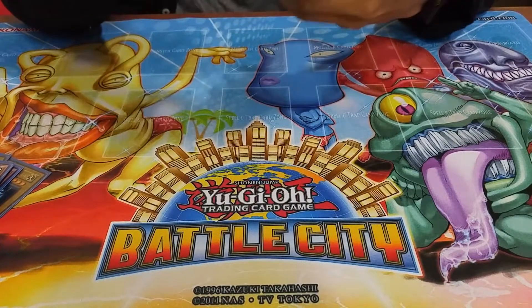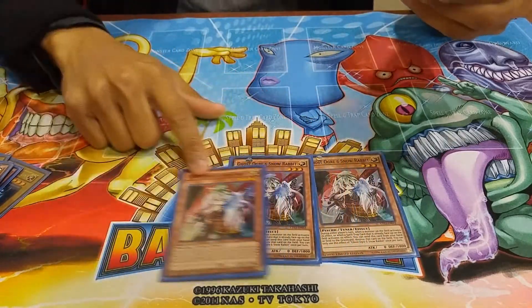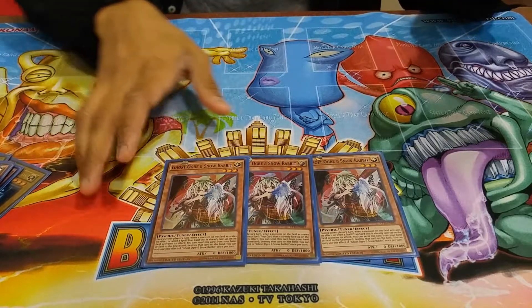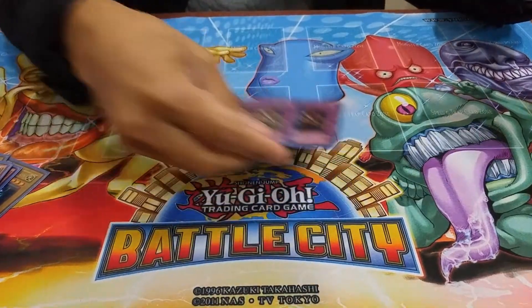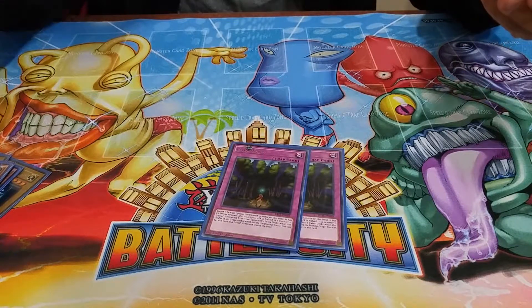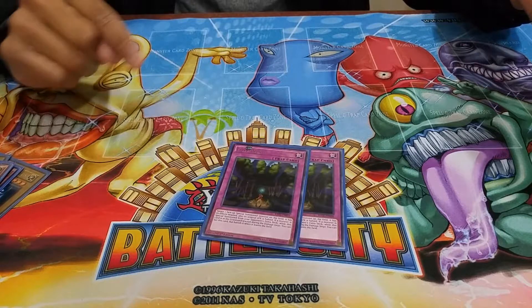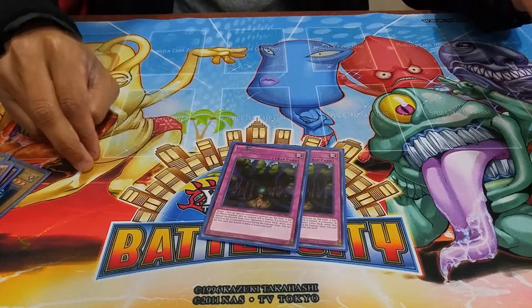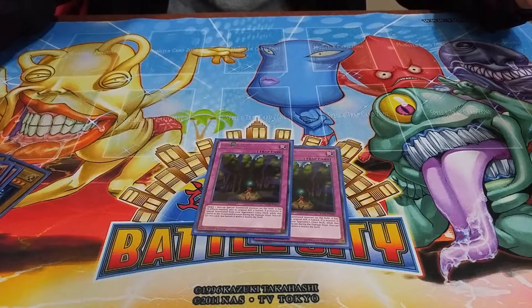Alright, let's get to the side deck. Triple Ghost Ogre — this format it's so necessary. Double Chain Disappearance — if I had a third one I would run it. No Zodiacs. Double Lost Wind — basically, target one face-up special summoned monster your opponent controls and its effects are negated and its attack is halved. And then if your opponent summons something from the extra deck, you can set this card back to your field, but it banishes when it leaves the field. So it's a little two-in-one card, really really good. Honestly it's a really cheap card, I suggest people get it.